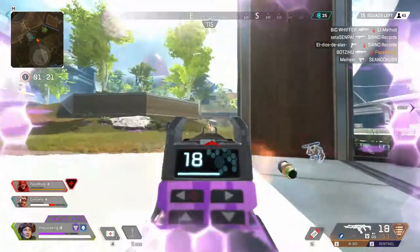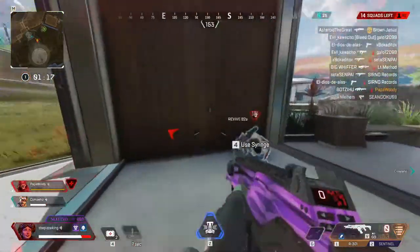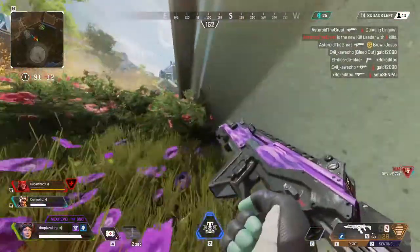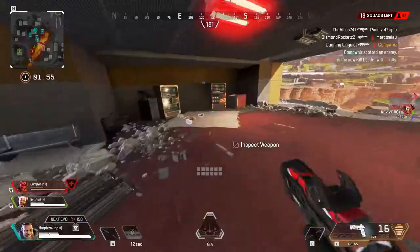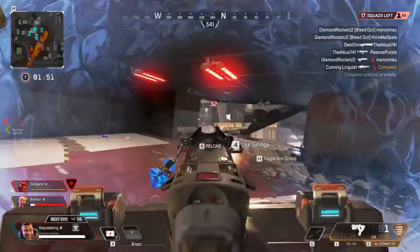This is just a prime example of how a Caustic should be played and how you're supposed to utilize the environment around you. Lobo was great — she trapped them in the first place, kept them there, and then my Caustic was able to get in there and I was able to finish off the job. I hope you guys enjoy, and this is a prime example of what a Caustic should do.